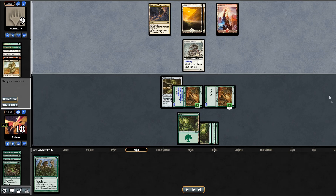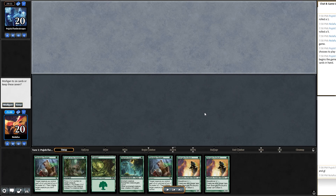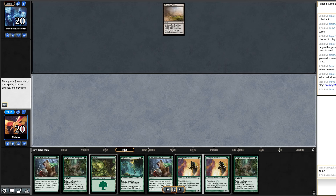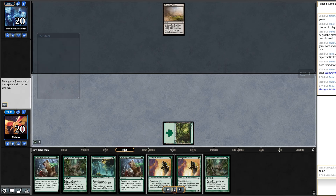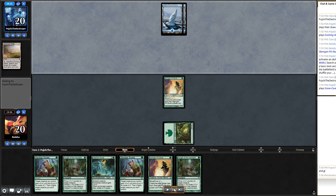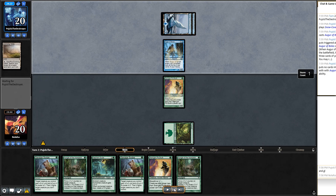Heading into match three I'm 2-0 and pretty excited. On the draw with this opening hand — it could be good or bad, but I keep it since I have Savage Swipes and Hunger of the Howlpacks; I just need a second land. They play Evolving Wilds and I'm not sure what deck they're on. I play Pit-Skulk. They crack it and I see Snow-Covered Islands — I'm thinking Blue-Red Skred, which isn't the greatest matchup. They play Augur of Bolas.